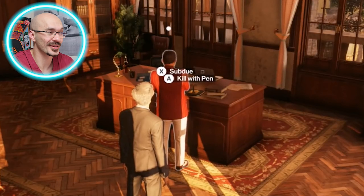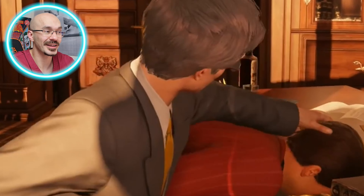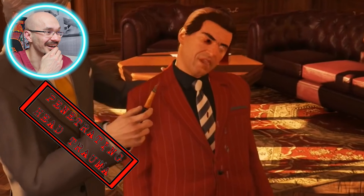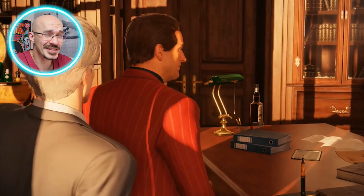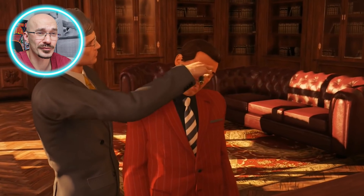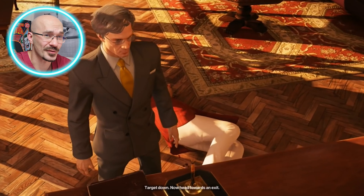Given the option to subdue or kill with a pen, I think he's definitely going to John Wick it. A knife — straight to the eye. Looking at the depth to which that pen went through the eye, it's definitely penetrated through the orbit and hit the brain, leading to brain damage and death. Had it been a smaller pen, he may have survived minus an eye. Serves him right for leaving a pen erect on a table like that.